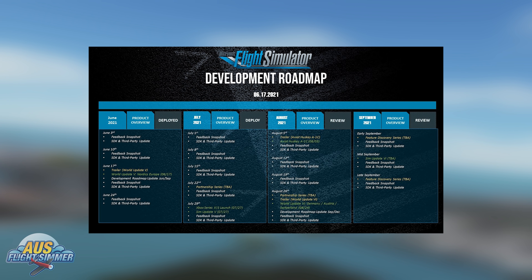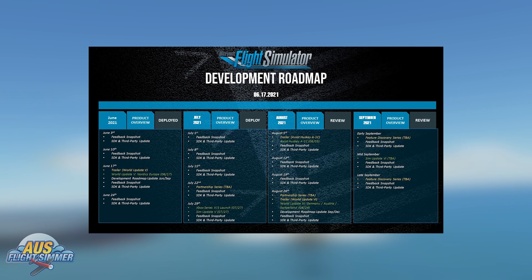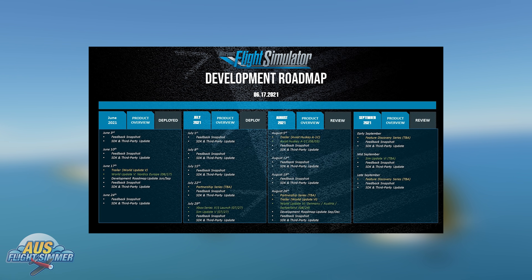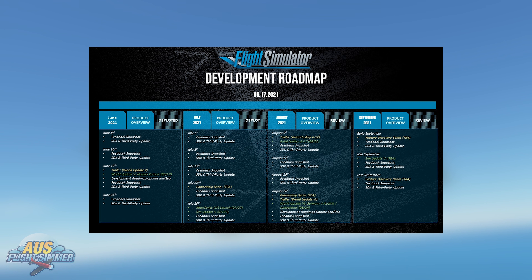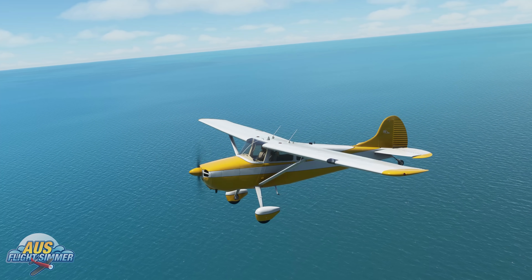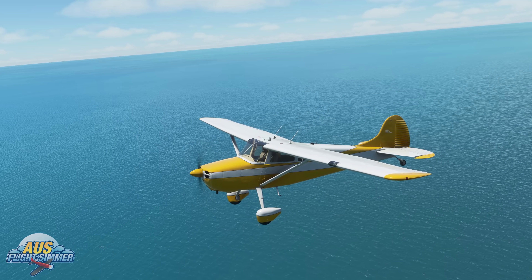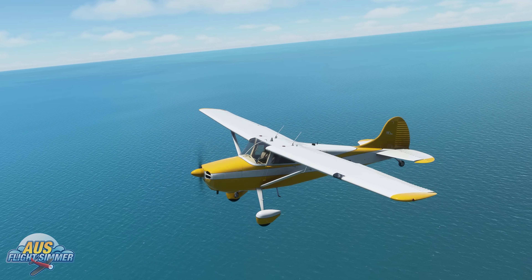The Husky A1C — another aircraft from the Asobo team — will be launching on the 3rd of August, with a trailer expected a couple of days afterwards. World Update 6, covering Germany, Austria, and Switzerland, will release on the 24th of August, making August a big month. Sim Update 6 is slated for mid-September, though no confirmed date or details on what will be included have been given at this stage.